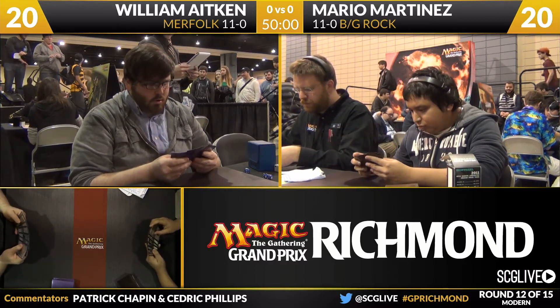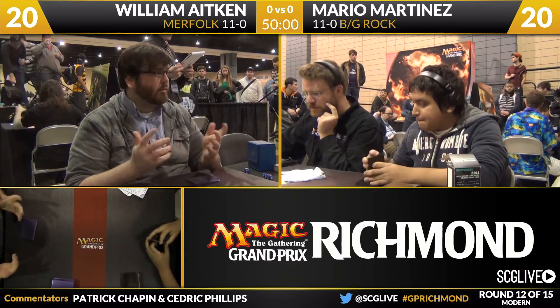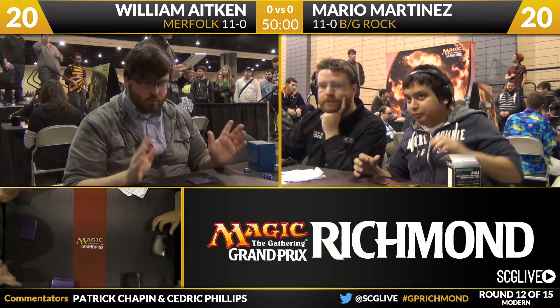You've got William Adkin on the left playing Merfolk. We talked about Black-Green Obliterator a little bit — Reed Duke, Pantheon. Obviously you guys probably worked on this deck a little bit.